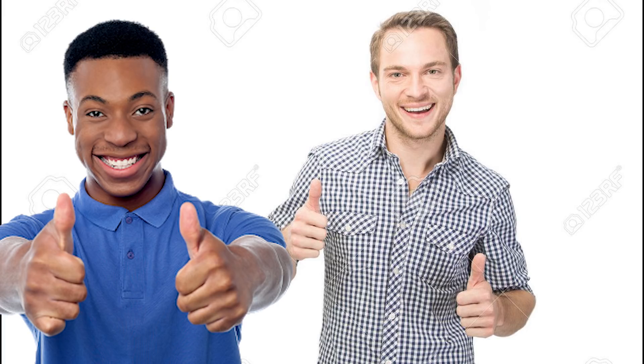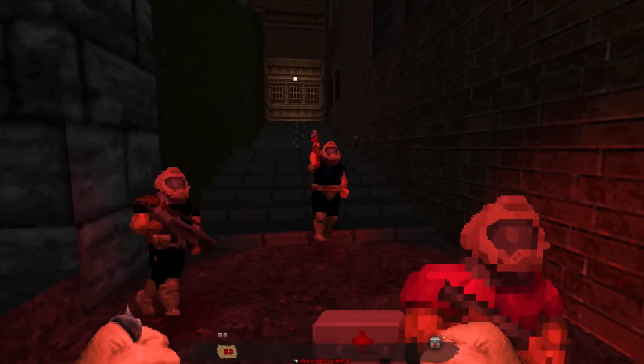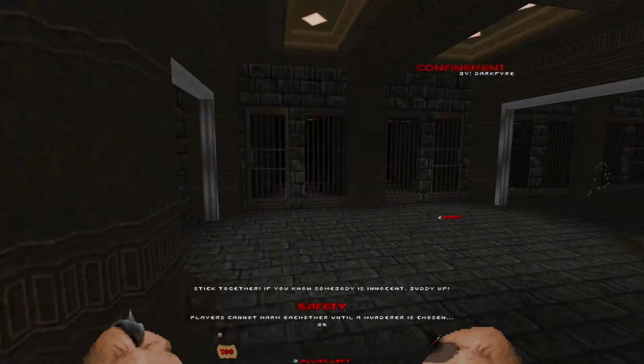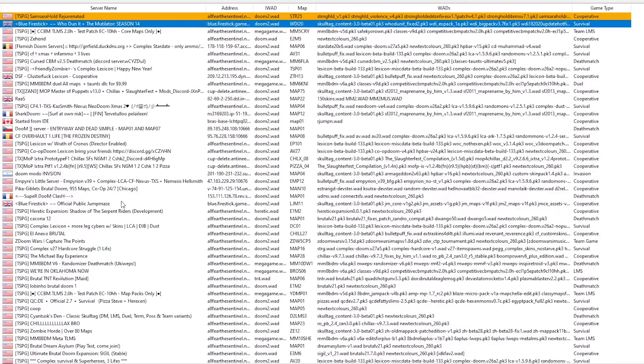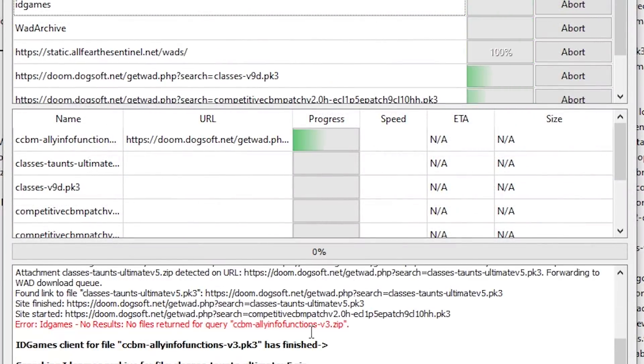The only thing that sucks about GZDoom is multiplayer compatibility. This is where Zandronum kicks in. Zandronum runs in an older version of GZDoom, so it has very similar settings. But unlike GZDoom, Zandronum has a very user-friendly and optimized multiplayer experience. In a way, it feels like Garry's Mod, where you can just join any server through the server browser and it automatically downloads the mods required. Also comes with a nice launcher.